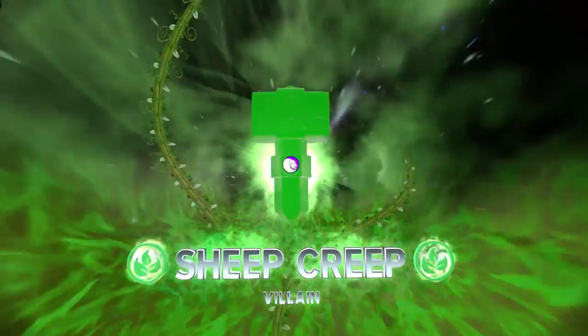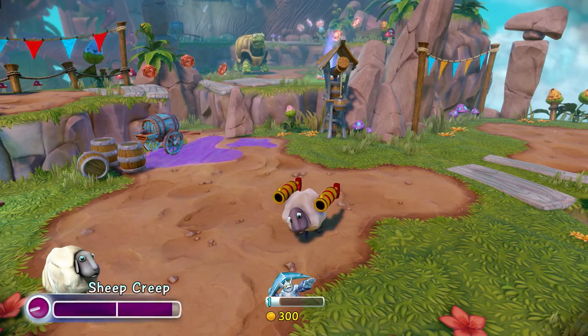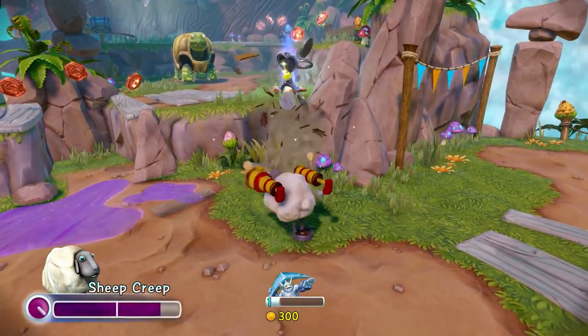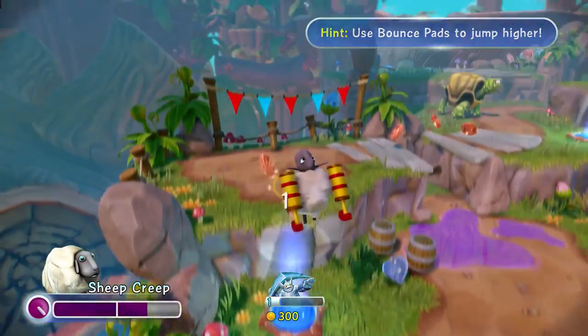Sheep Creep is trapped. Now we've captured Sheep Creep and he's in this trap — he's part of our trap team and we can use him as a playable character. Now I get those rapid-fire cork shooters, and in addition I also get this explosive wool attack, sending little cotton balls everywhere. And you'll hear the awesome banjo music playing, because each villain has their own theme song. So when you capture them, playing as them feels really unique and really special.